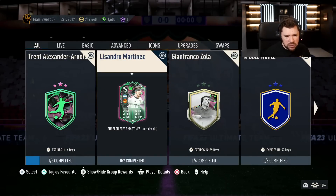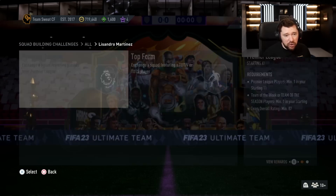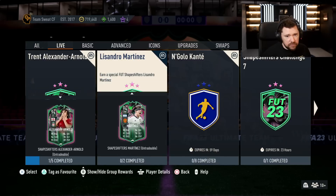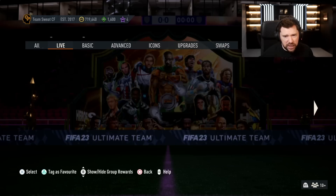Two segments only as well. An 87 with a Team of the Season, and an 88 with a Team of the Season — that's not even a bad price. That's a good SBC. No premium chemistry, which would be nice, but I don't think we care too much.